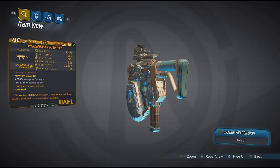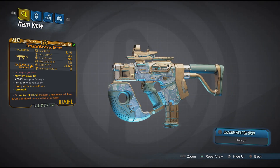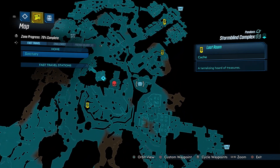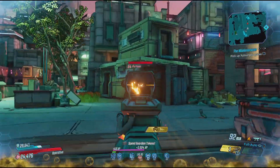Up next we have the Torrent, a Dahl SMG that likely comes in all of the elements and fires incredibly fast. Like all of these it can drop anywhere in Arms Race but does have an increased chance to drop from this chest. The Torrent comes in variants that fire at over 25 rounds a second.